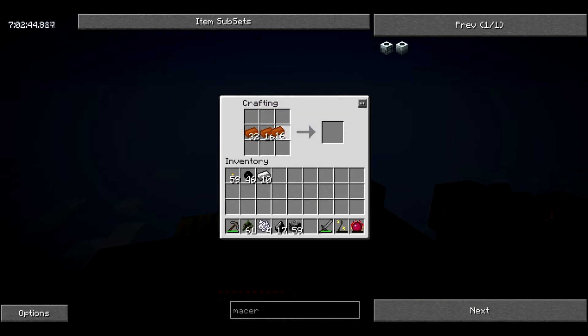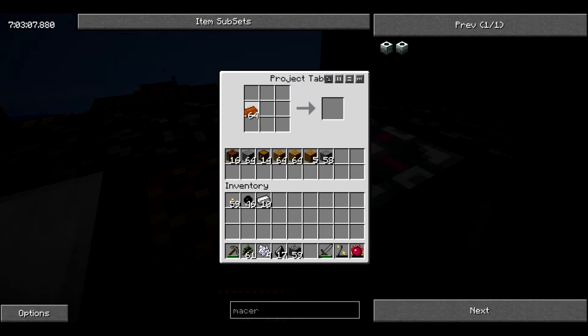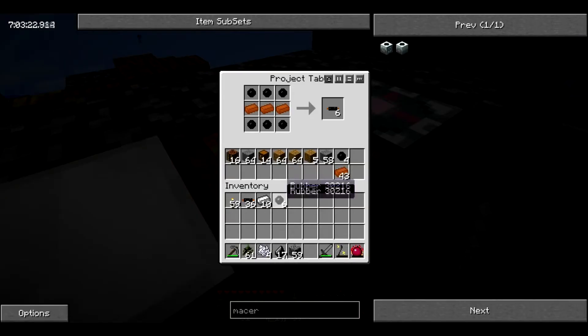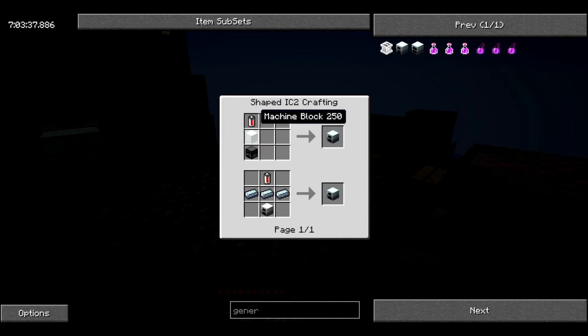I need roughly three rows of that — about 36 to 42 total. With that I guess I'll make a generator, which is basically a furnace, machine block, and rechargeable battery — or an iron furnace. I'm going to work on conserving some of my resources here because I'm on a little bit of an iron shortage.